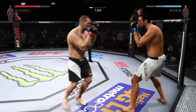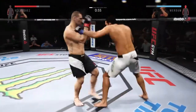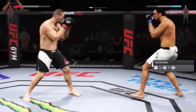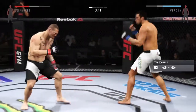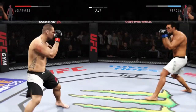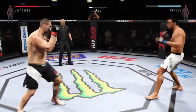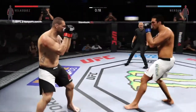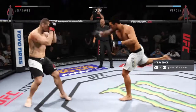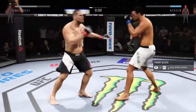Big punch by Velasquez. Look at that — right to the temple. That's a big elbow, Joe. Huge elbow. He lands a head kick. 30 seconds left. Big hook — swing and a miss. 20 seconds. Nasty elbow! Right on his head! That'll do it for round one.